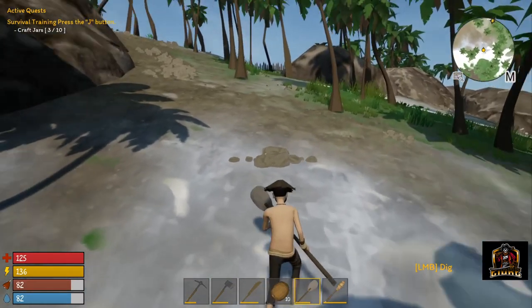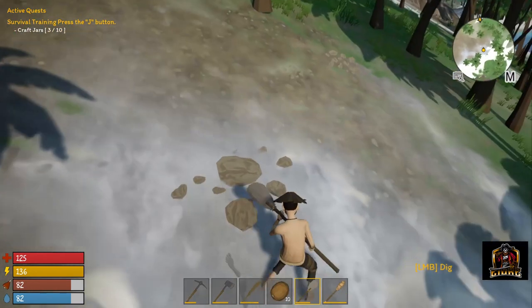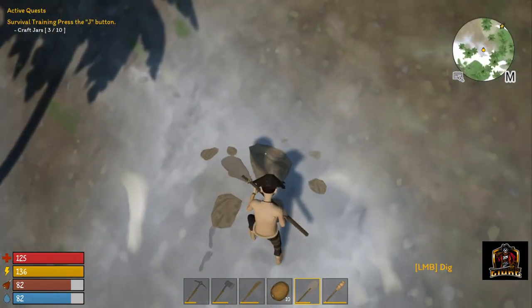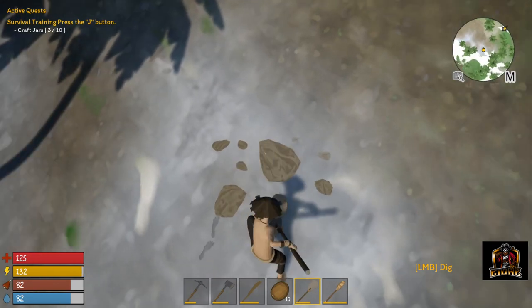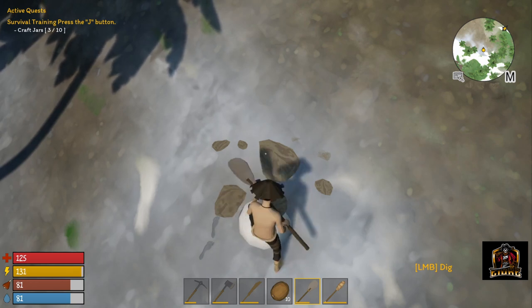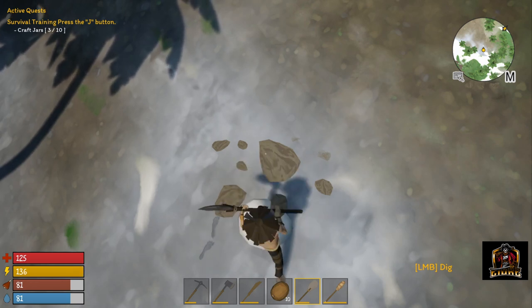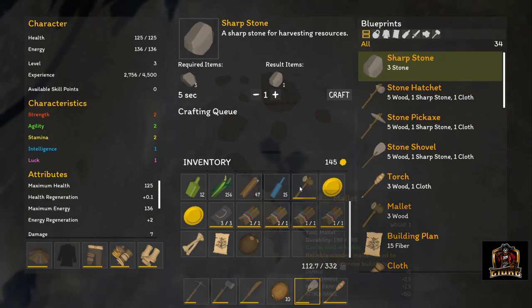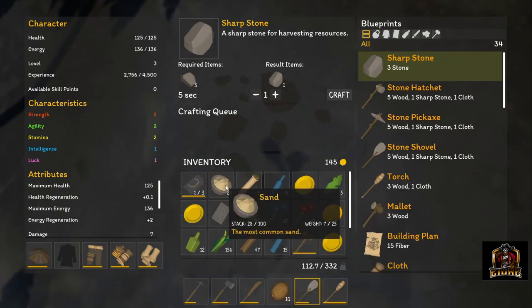Now with your shovel you're looking for a couple of different things. These little piles here where you go to the lighter colors like white — you bring your shovel and you start digging, and as you can see underneath my character I got a little bit of a white kind of build-up coming there. You collect it and in the bottom right corner you can see I've collected 12 pieces of sand.